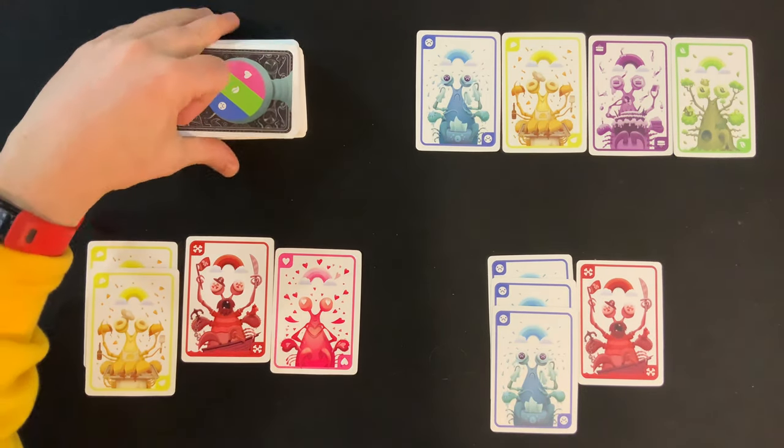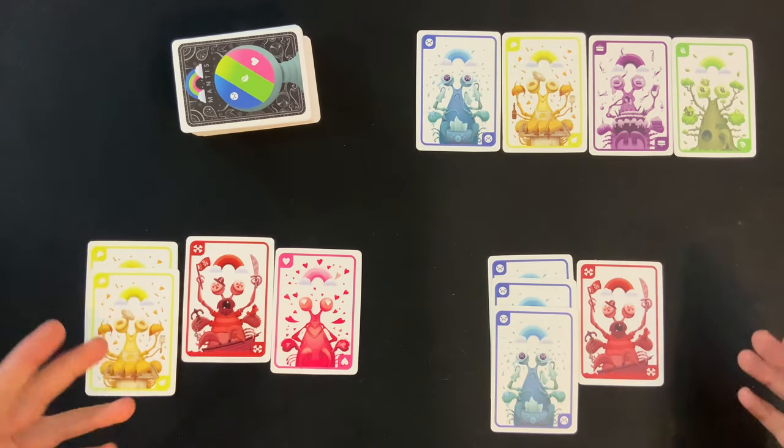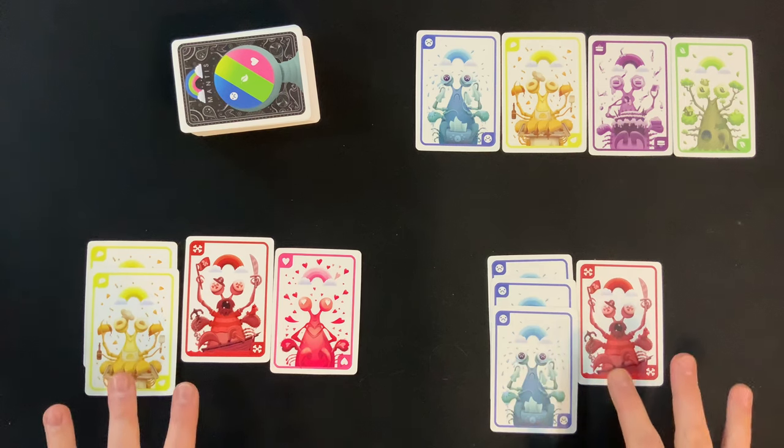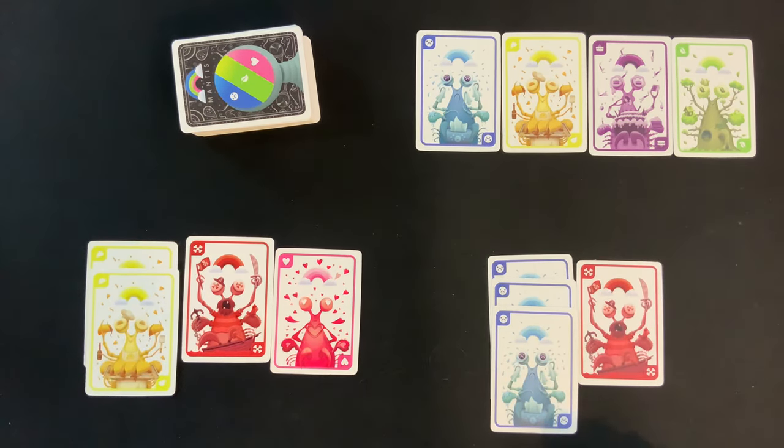First thing you're going to do: take all the cards, shuffle them up, and then deal 4 cards to each player. You're going to flip these over to the white side, which will have the animal, and you're going to group them up by color, like I've done right now in this 3-player game.